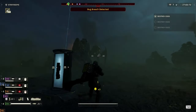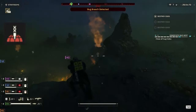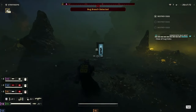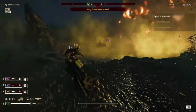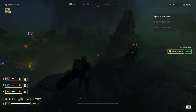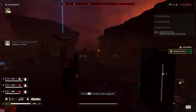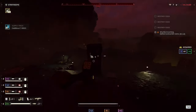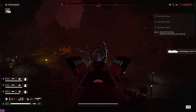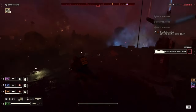Drop the EMS mortar whenever there's a bug breach or defense objective — it can shoot pretty far. The last stratagem is dealer's choice — I'm using the orbital railgun to bring down bile titans, chargers, and hulks with fairly decent ease. This loadout is highly supportive: move around the battlefield, collect samples, drop railguns where needed, resupply teammates, drop anti-tank rockets when necessary — just be the best Helldiver helper you can be. Hopefully these loadouts give you an idea of different playstyles available in Helldivers 2, whether offense, defense, or something in between.